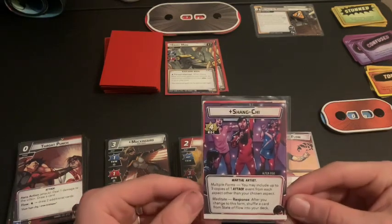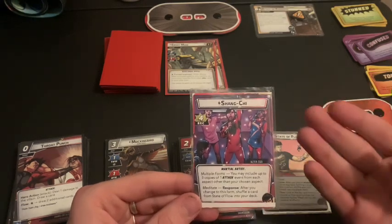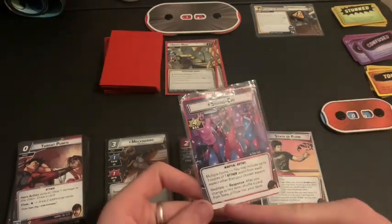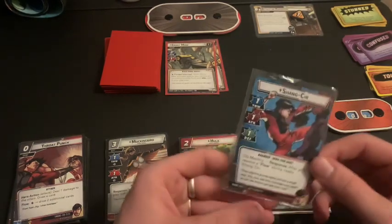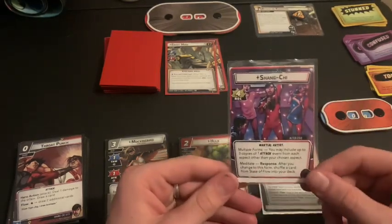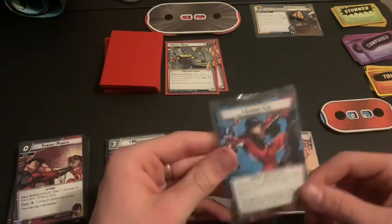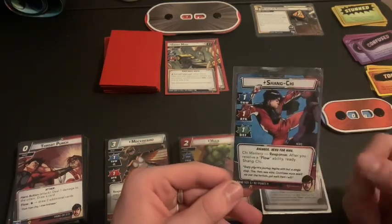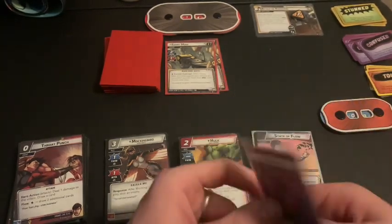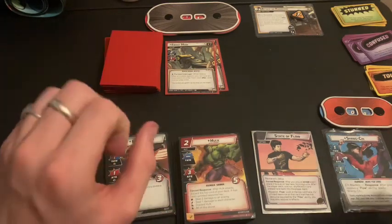Shang-Chi has four recovery, he's a Martial Artist, and has Multiple Forms. He includes three copies of one attack event from each aspect other than your chosen one — so we chose Aggression, giving us three Justice and three Defense events. He has nine hit points and a hand size of six — actually five and nine respectively per his card. His Meditate ability lets you shuffle a card from State of Flow into your deck after you change to that form. Shang-Chi readies after resolving a Flow ability via his Chi Mastery ability. He's also an Avenger and Hero for Hire. We're playing Aggro Shang-Chi versus Standard 1 Ebony Maw.